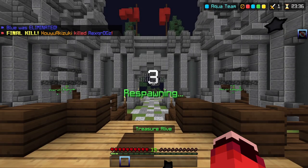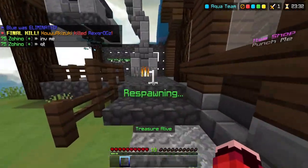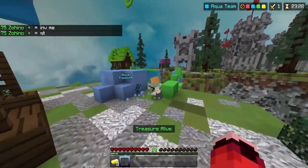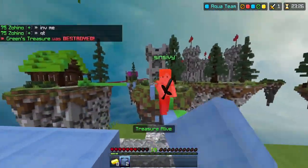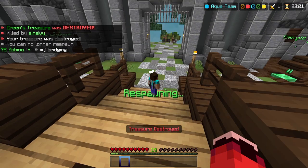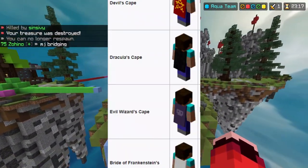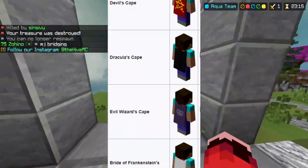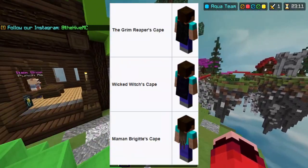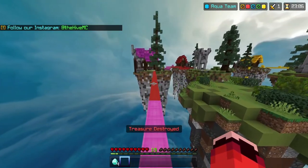Next are the Skin Pack capes. These are capes that are from Skin Packs, and they're still on Bedrock and on the Marketplace today, and you can still probably pick most of them up. I'm going to be going over these quickly because there's a lot of them. First is the Ender Dragon Wings cape from the first Birthday Skin Pack. The Devil's cape from the Halloween Mashup. Dracula's cape from the Halloween Mashup as well. Evil Wizards, Bride of Frankenstein's, Grim Reaper, Wicked Witch, and Maman's Brigitte — and those are all from the Halloween Mashup.